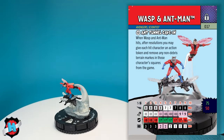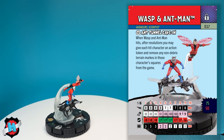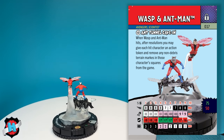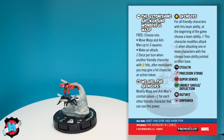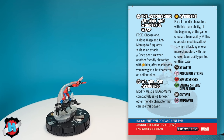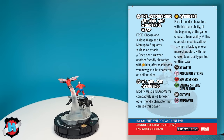Closing out the hero side of things is Wasp and Ant-Man. They have the Avengers Scientist keyword and a very fun trait, Ant Tunnel Cave-In: when Wasp and Ant-Man hit, after resolutions, you may give each hit character an action token and remove any non-debris terrain marker in those character squares from the game — tunneling from down under, pulling you down. They also have the Astonishing Ant-Man and Wonderful Wasp free action: choose one — move Wasp and Ant-Man up to three squares or make an attack. Very solid. Once per turn, when another friendly character with Avengers team ability hits, after resolutions, you may give a hit character an action token. And sometimes looks can be very deceiving.